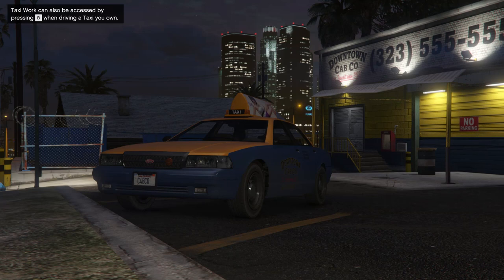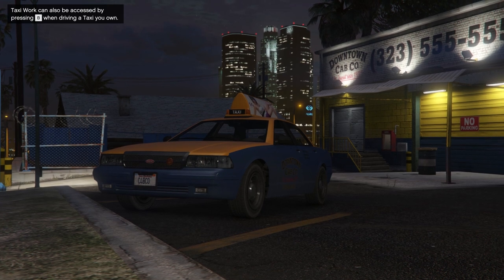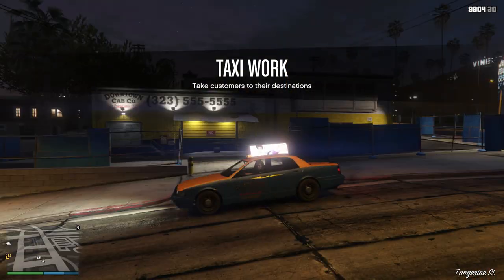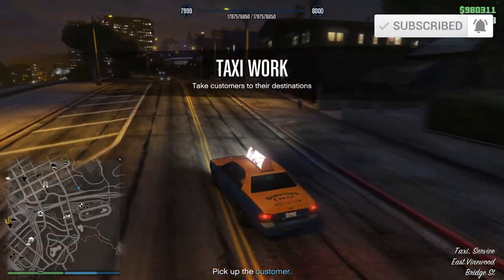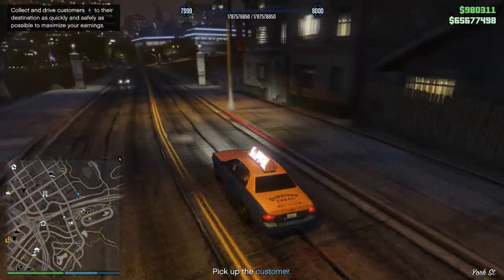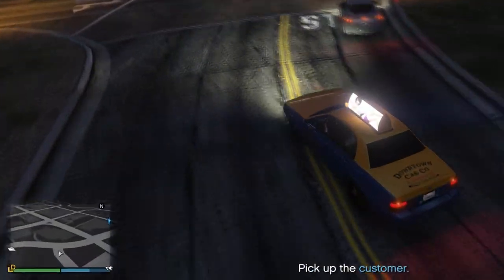Successfully completing multiple fares without a break will increase the rewards. There are two ways to do taxi work. Firstly, you can use the free taxi from Downtown Cab Co by going to the taxi icon on your map and walking into the white circle just like shown earlier. You'll know taxi work has started when you see the huge taxi work text in the middle of your screen, as well as the blue customer icon on your minimap which you need to pick up.